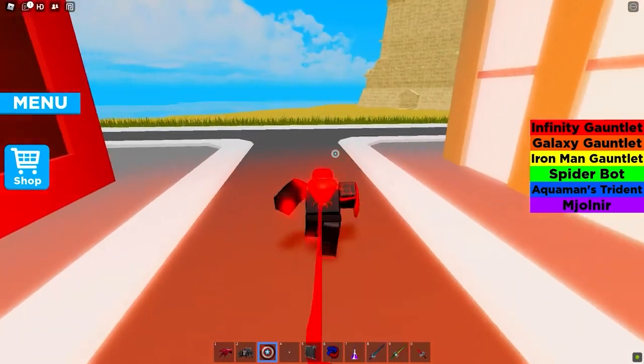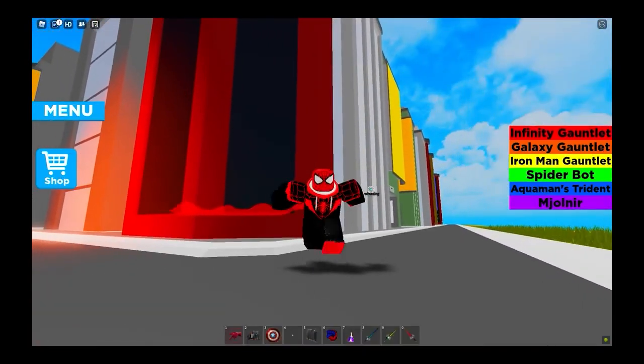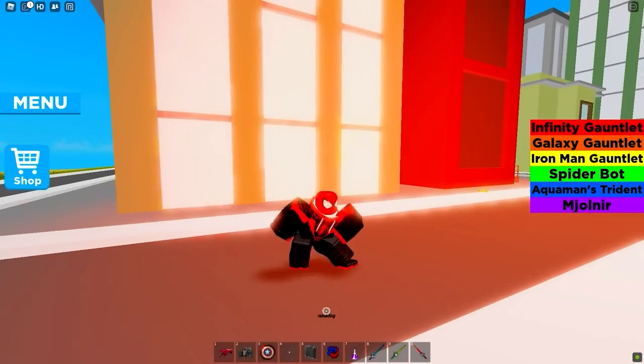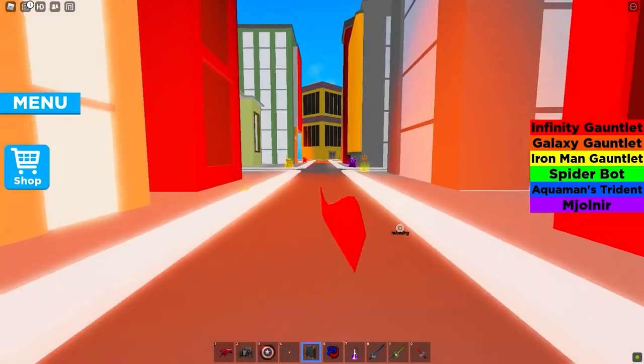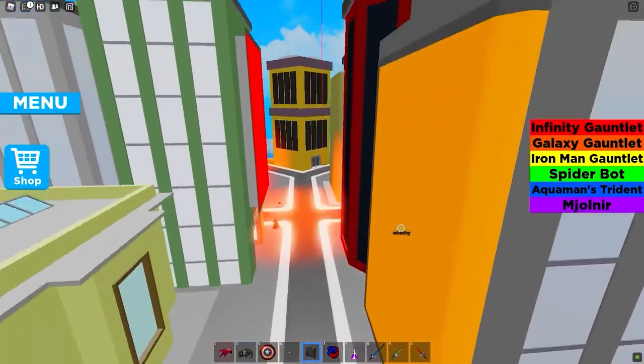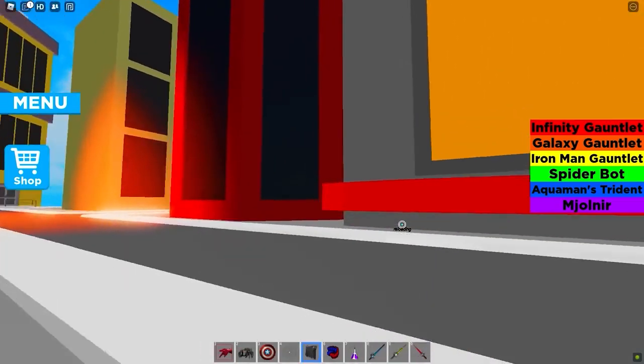The swinging is not much swinging — it's just you flying. If you spam the left click, you're basically flying. So what more is there to say? It's you exploring the world and maybe fighting off enemies including the famous Venom.